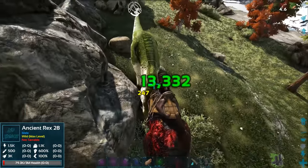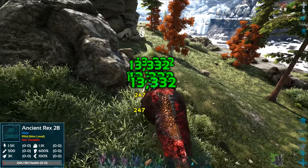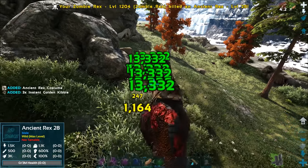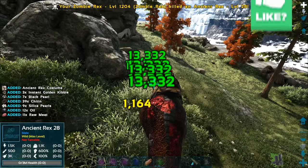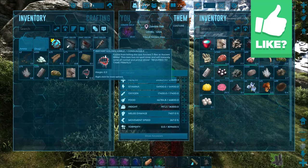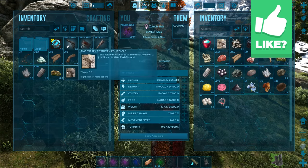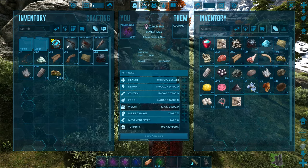He's under a hundred thousand health so he's only a few shots away from dead. I do want to harvest him with my ancient, but these guys are untamable as far as I can tell. We got another three instant gold kibbles, so let's grab those back. We got another ancient rex costume right there, so that's awesome.